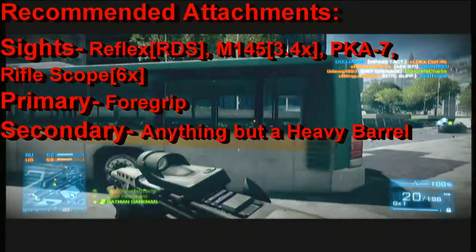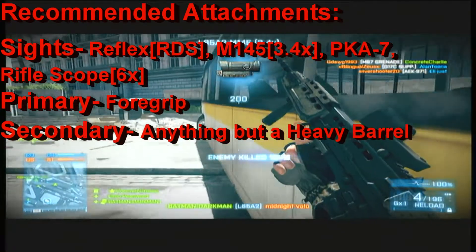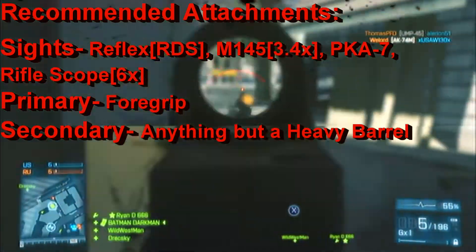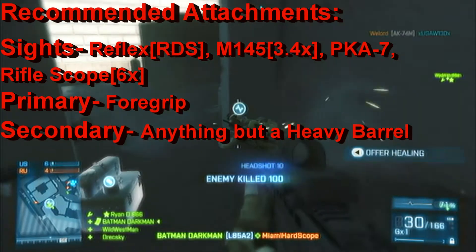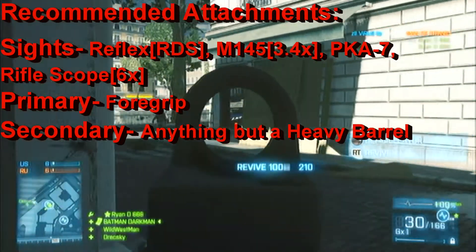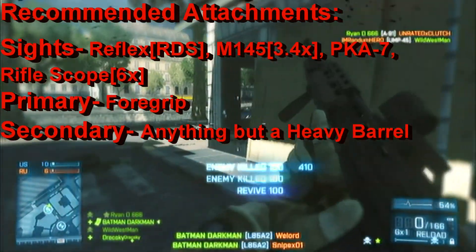My recommended settings on the L85A2: use the red dot sight for medium-range use, the M145 so you can keep your distance from the enemy or defend an objective and overlook the perimeter — this is a dependable sight to use. As well as the PKA7, or maybe a 6x zoom rifle scope if you literally do not like getting near the firefights.